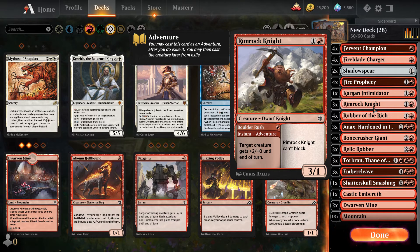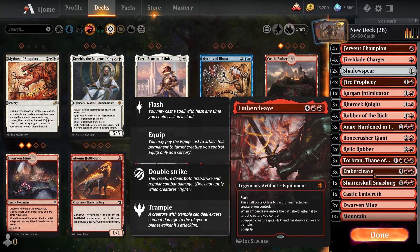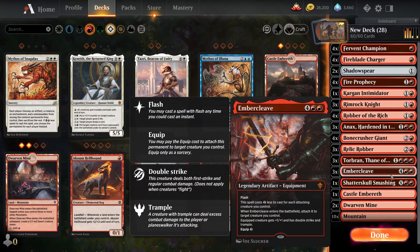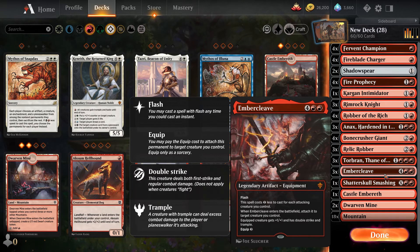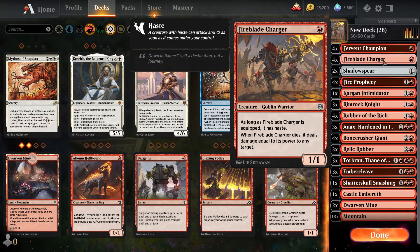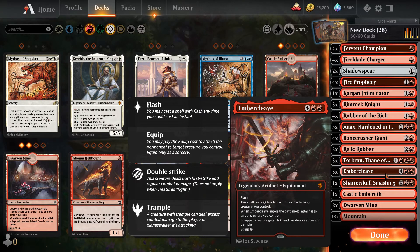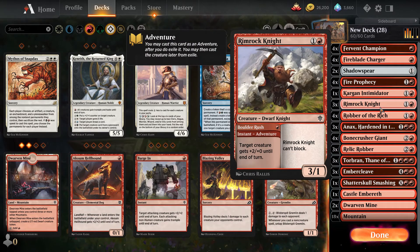Don't forget about Rimrock Knight. He can't block, so he's limited in that regard, but when you're dealing with two lands on the board, a lot of people use the adventure boost first before putting him out because that's where they think they get the most value. Often that's true, but when you're trying to get creatures out fast so you can deploy Ember Cleave quicker — Ember Cleave can be deployed with three open lands and three attacking creatures — that matters. If you've got Rimrock Knight, Fervent Champion, and even just a Fireblade Charger, Fervent Champion boosts Rimrock Knight to a 4/1, and then Ember Cleave makes him a 5/2 with double strike. Pretty dangerous.